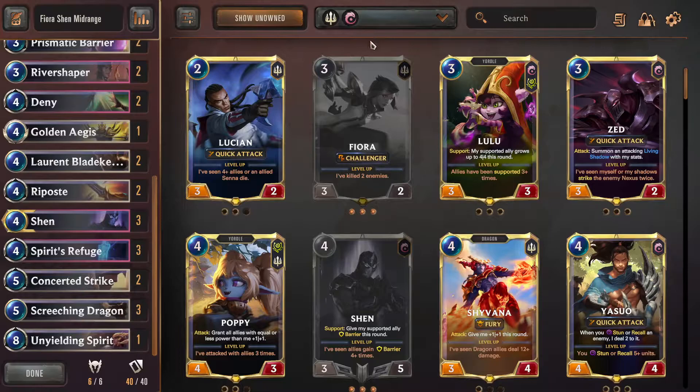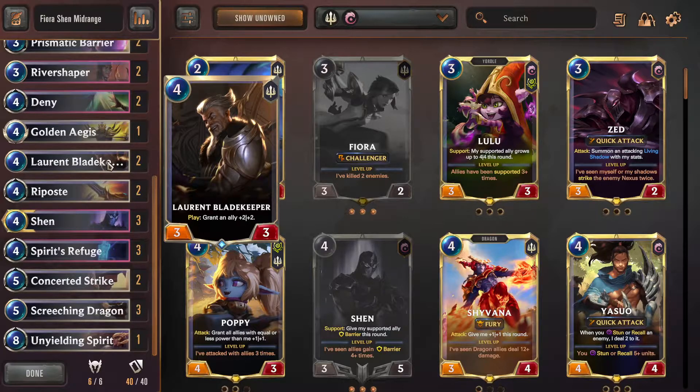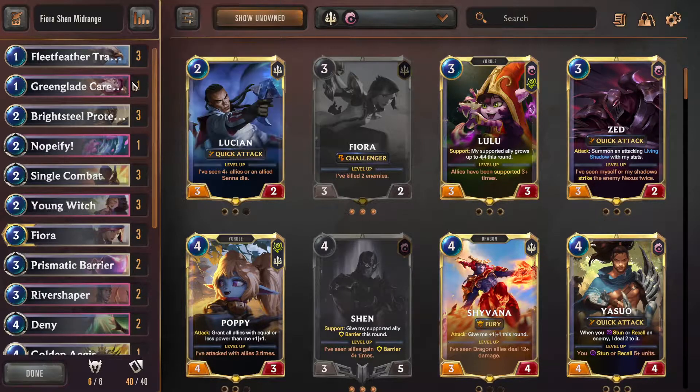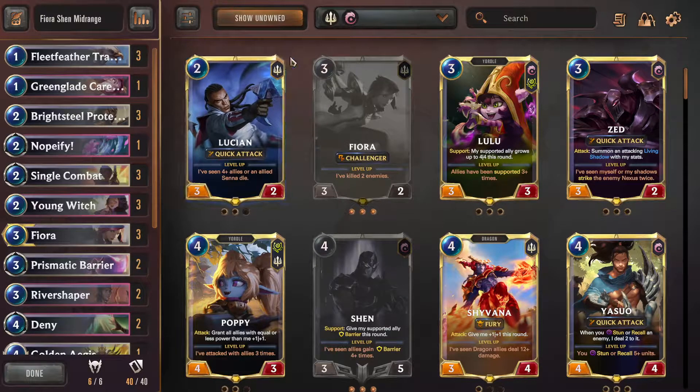I think it'll be fun to test because there's so much ping in the game now - like all the Poké Sticks, all the removal from Piltover, all that stuff. Barriers can get pinged off so easily nowadays. So I decided to drop two copies of Green Glade Caretaker because she only has two health. And giving Quick Attack to Fiora is really big because that way we don't need the barriers necessarily to get Fiora to be able to kill somebody really easily.